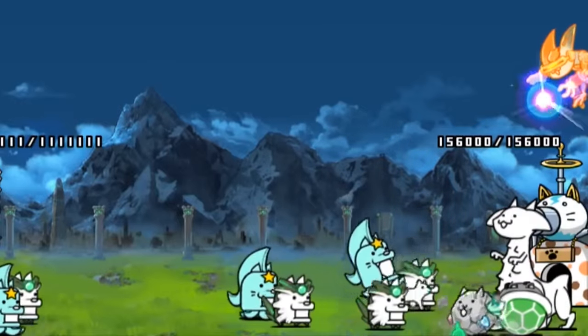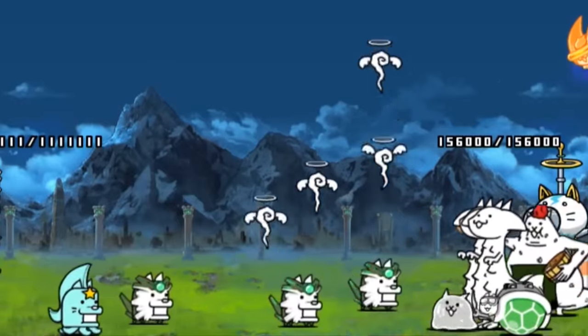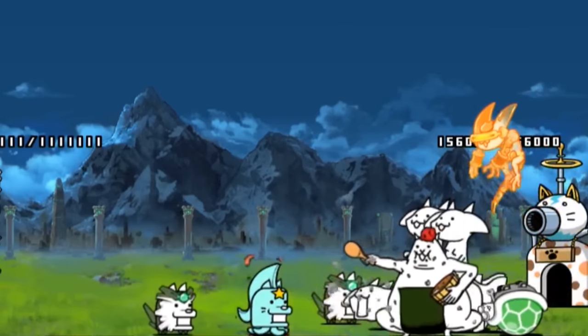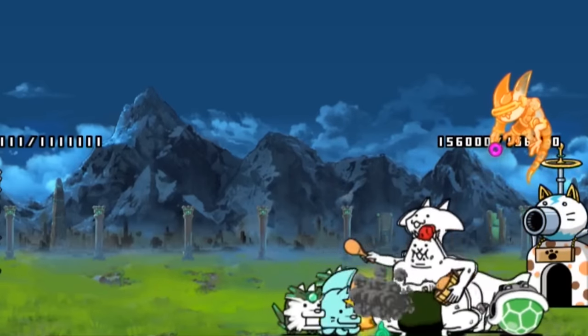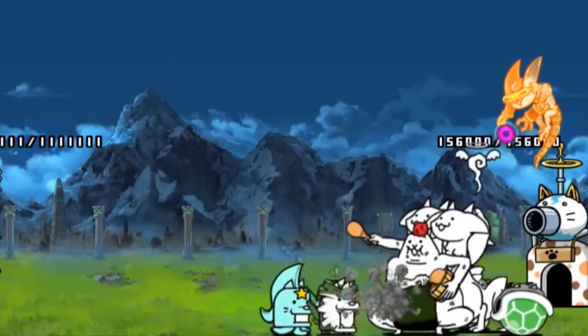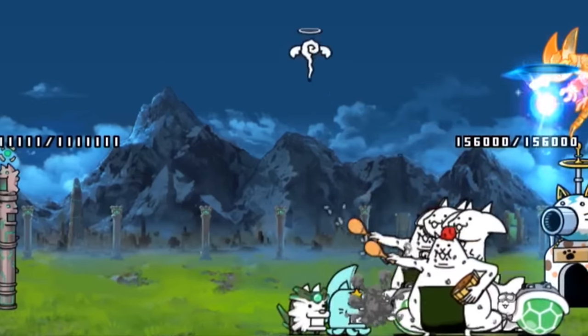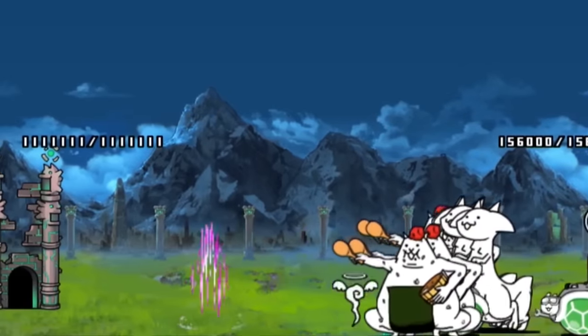Filibuster's true form takes one yellow behemoth gem, two red behemoth gems, and five epic stones. In true form, he has immunity to curse and surges, 575 range, and freezes traitless and relics for four seconds, with a 14.87 second attack cycle.